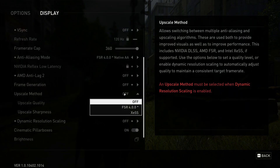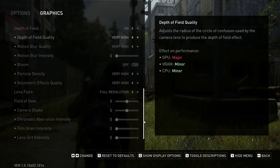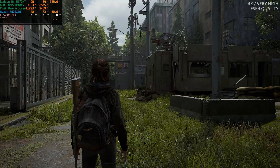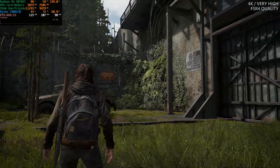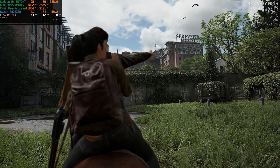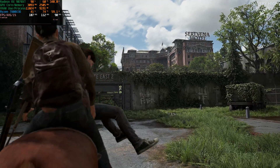If we drop FSR4 to Quality mode, the game looks practically just as good, but you're able to raise your FPS by around 30–40% over Native AA, which is very nice. Playing the game on a 120Hz 4K OLED TV, this is perfect — at least for me. But if you want higher frame rates, you will need a somewhat capable CPU.